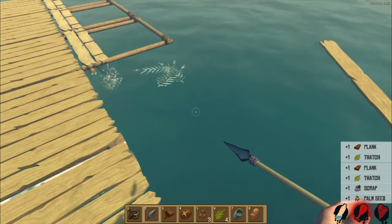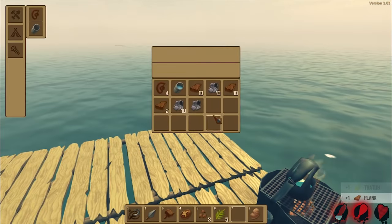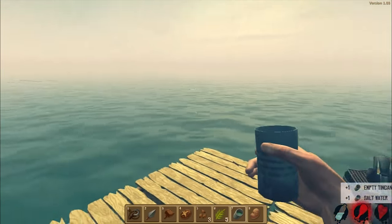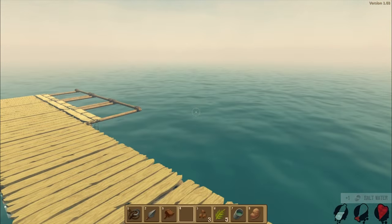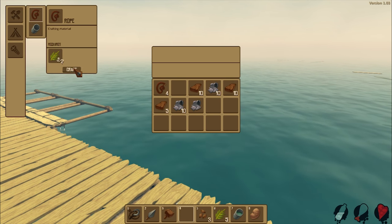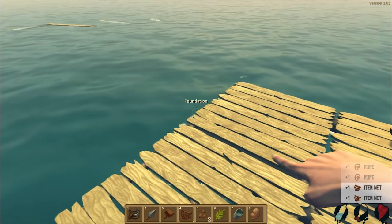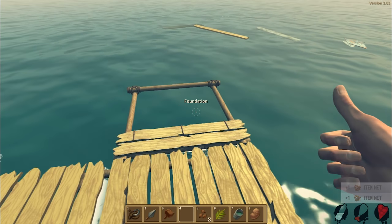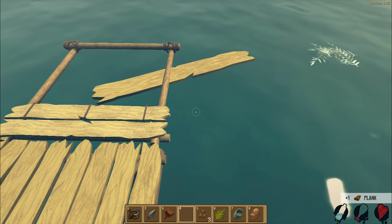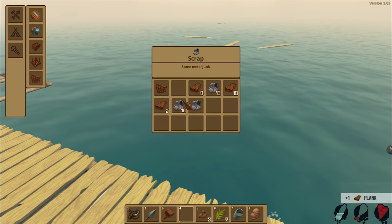We're gonna try and get something caught on the net hopefully. This barrel is coming right here. No way - I needed string. Gotta drink this, fill it up, eat this. Let's get a couple of these nets ready - two nets okay. Right here we're gonna test it out, are you guys ready? We got it! It's like a little wooden plank farm. Now we just gotta set up some more here.